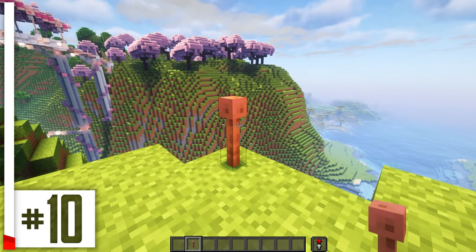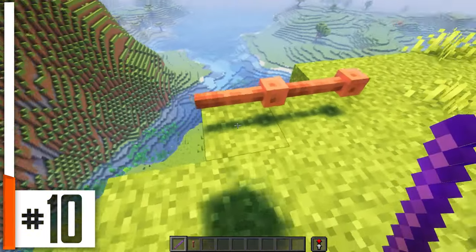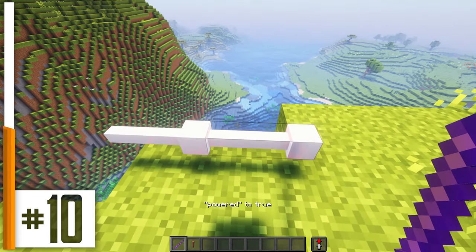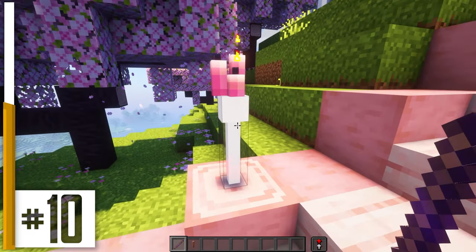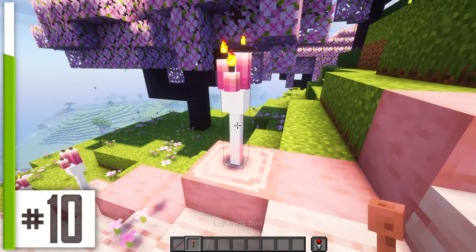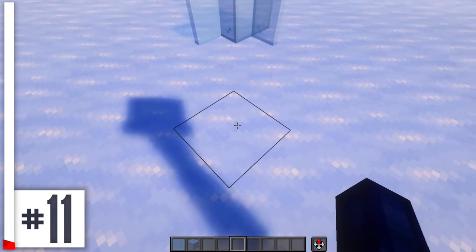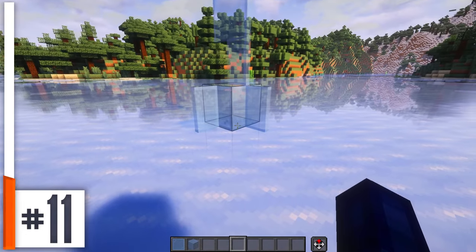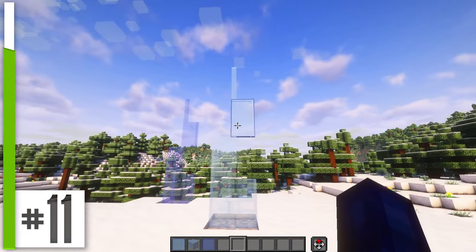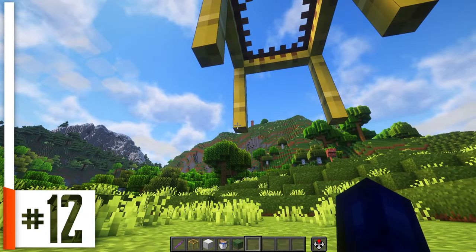Lightning rods are already a very useful block. But with the debug stick in hand, you can actually set them to be permanently powered, which means they turn completely white. I love this trick so much, and I've used it in quite a few builds. It's a neat little bit of decor and a good alternative to an end rod that doesn't emit any light of its own. Using the different block states of glass panes, we can create some really cool shapes — I think they look especially cool as icicles.